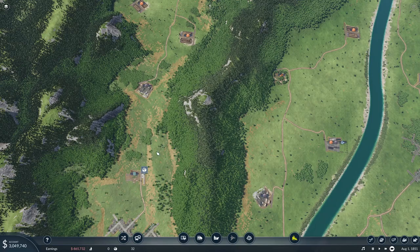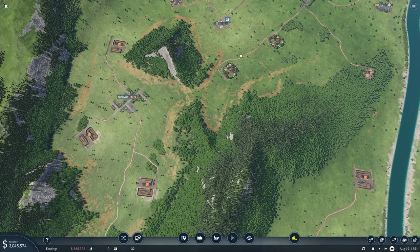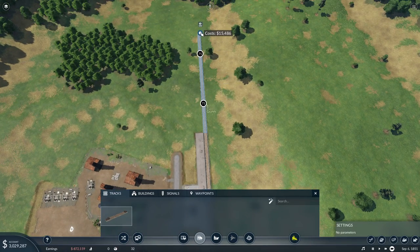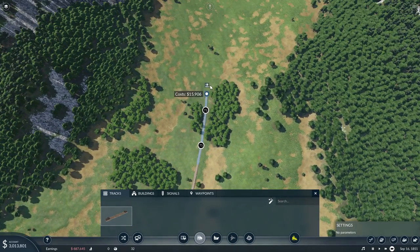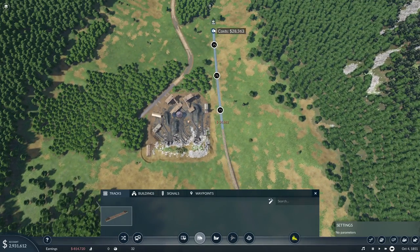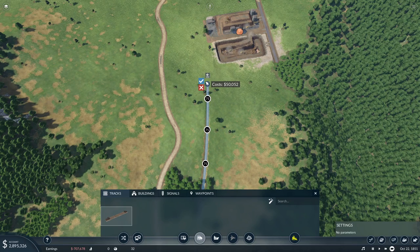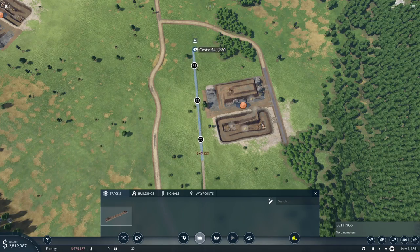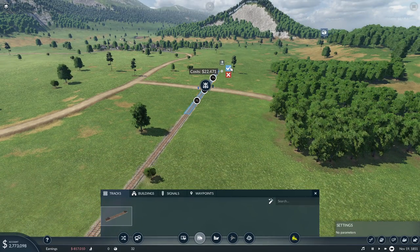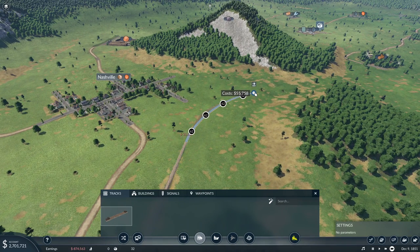Now we're going to lay our track, and we want to do the same thing as with the roads — we do not want to go point to point and cause all that terraforming. We're going to try to come right through this valley, past the road, around the wood, and into that station. We only have standard track with a top speed of 75, but the first train only tops out at 25, so we'll never reach that 75 anyway. We'll come out straight, start to curve, then continue going straight again, keeping things as flat as possible.